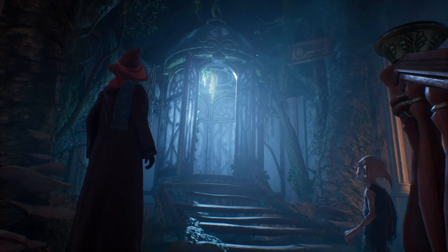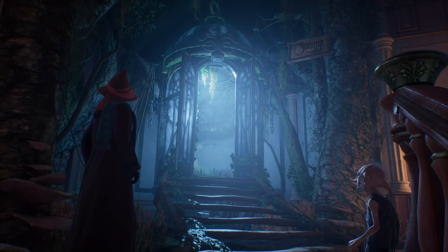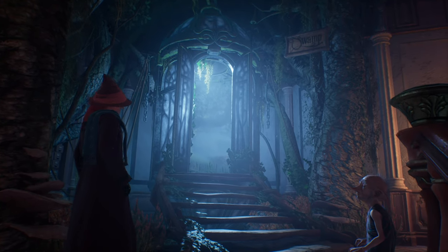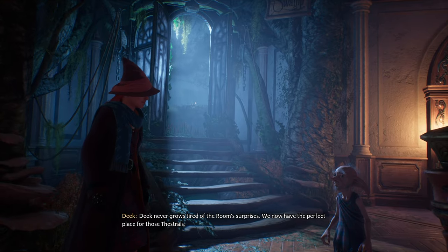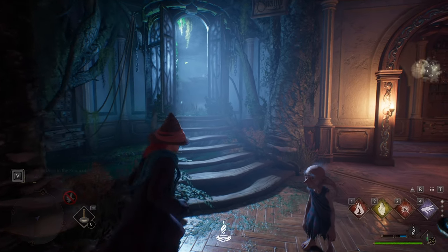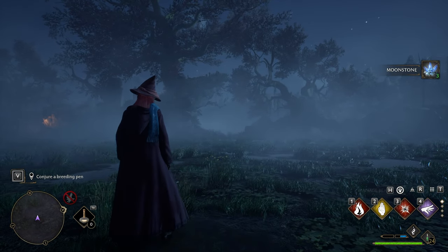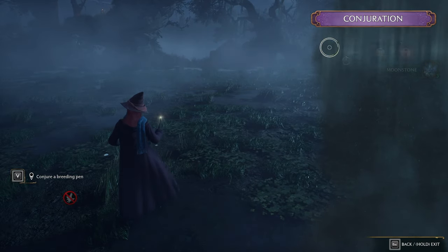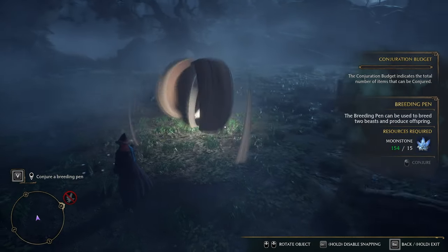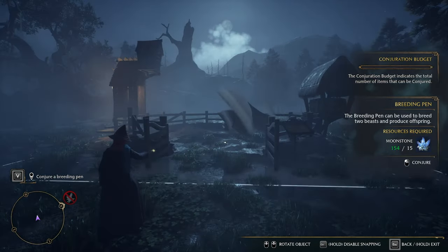Now we have a swamp. Deke never grows tired of the room's surprises. We now have the perfect place for those Thestrals. Please let Deke know once you've bred them. Inside here, we'll go to the conjuring spell, beast items, and the breeding pen. We'll put it down somewhere here. This is huge. There we go.